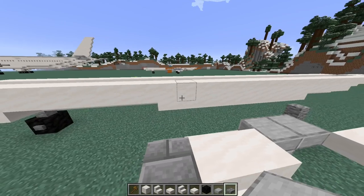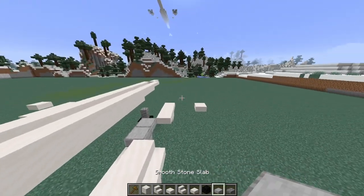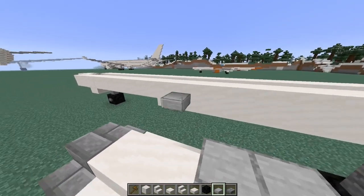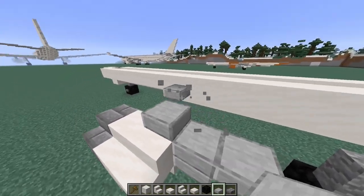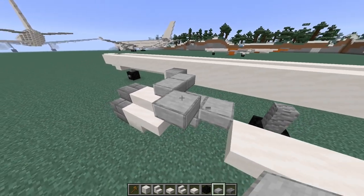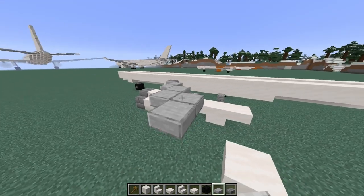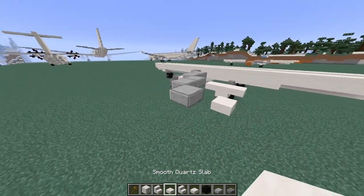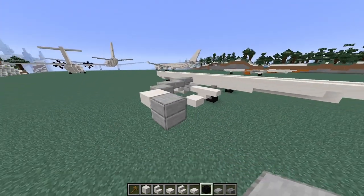Moving on to the wing. I'm going to be using smooth stone slabs and stone brick slabs for the wing colours. I'll be doing the leading edge of the wing first for this layer. I'll do 1 block here, then go back 1, 2, and then 1. Then we go up 1 like that, 1, 2, then 1, 2, and then just 1. Then a smooth quartz slab on the end here. I'll use smooth stone slabs to go down 2 like that.